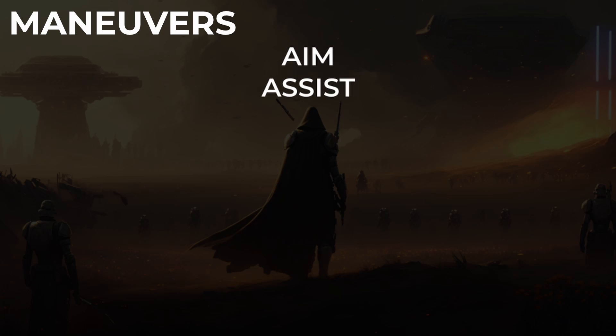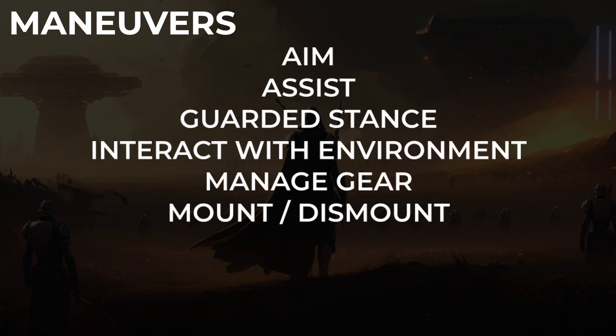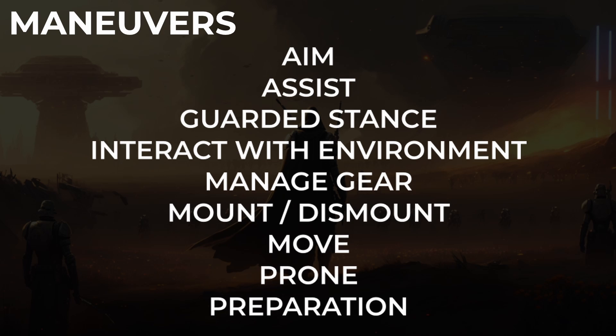The maneuvers in the book are: aim, assist, guarded stance, interact with the environment, manage gear, mount or dismount, move, drop prone or stand from prone, and preparation.